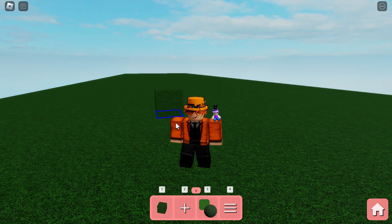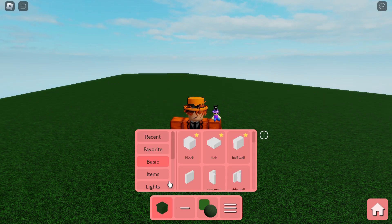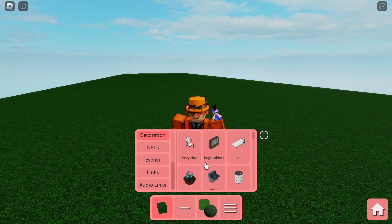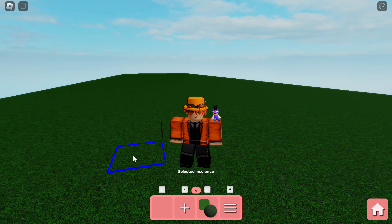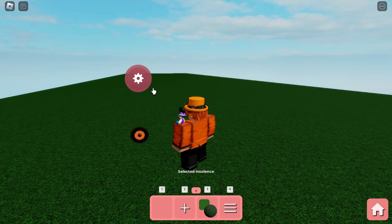Okay, so Piggy Build Mode just had a secret update, which is the Insolence Eye. If we scroll down in the Decorations category, next to the Fire Decoration is the Insolence Eye, which I've always wanted in Piggy.